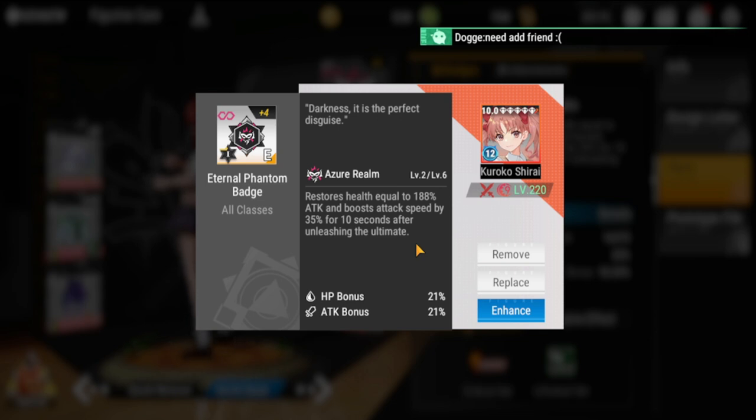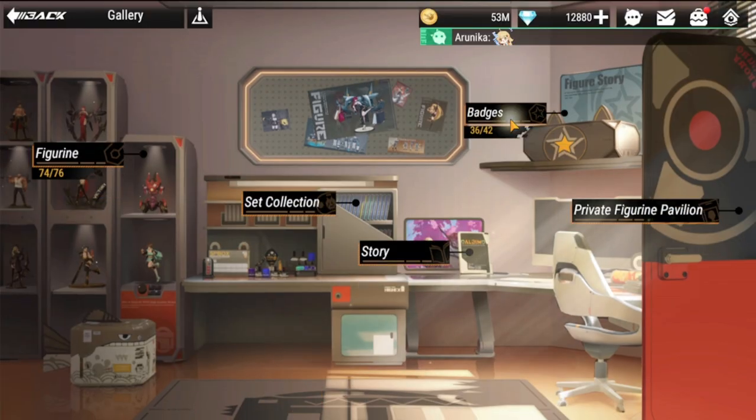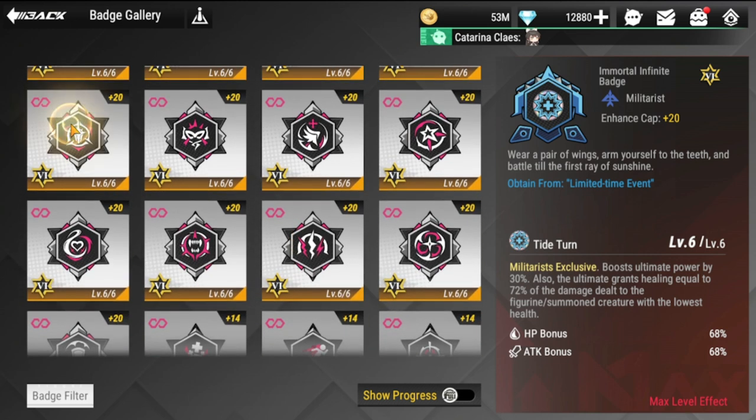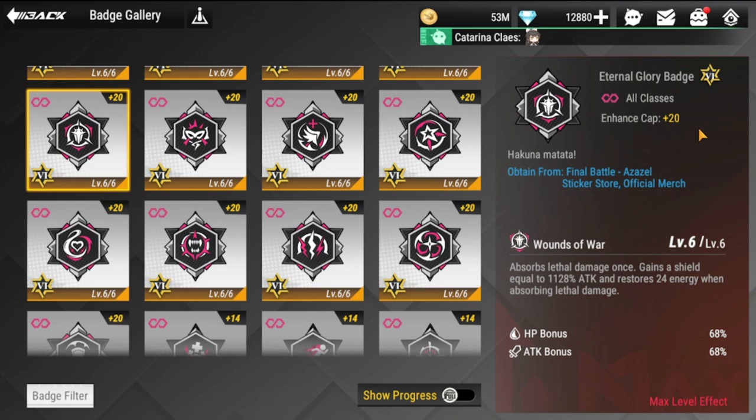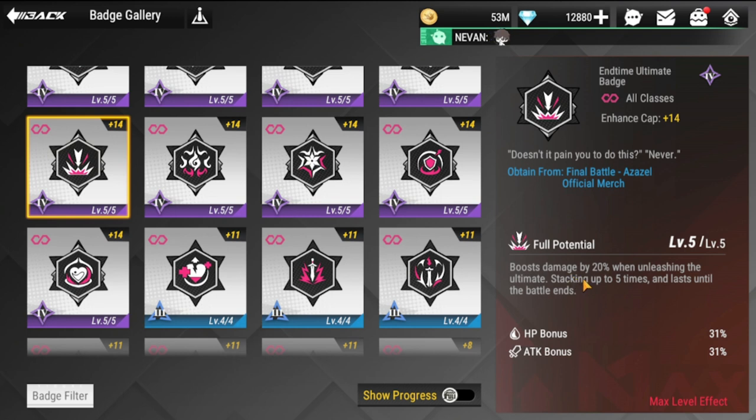For her badge, give her the 'Eternal Phantom' badge — this restores health, gives 188 attack bonus, and boosts attack speed by 35% for 10 seconds after unleashing the ultimate, helping her survivability. An alternate is the 'Eternal Glory' badge, which absorbs lethal damage once and gains a shield — also good for addressing survivability if you don't have the first one. If you don't have either gold badge, the ultimate badge is the third option. Prioritize in that order.